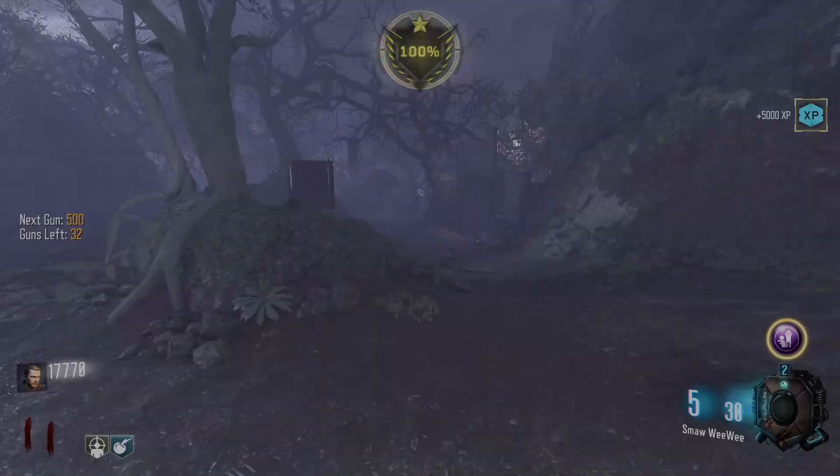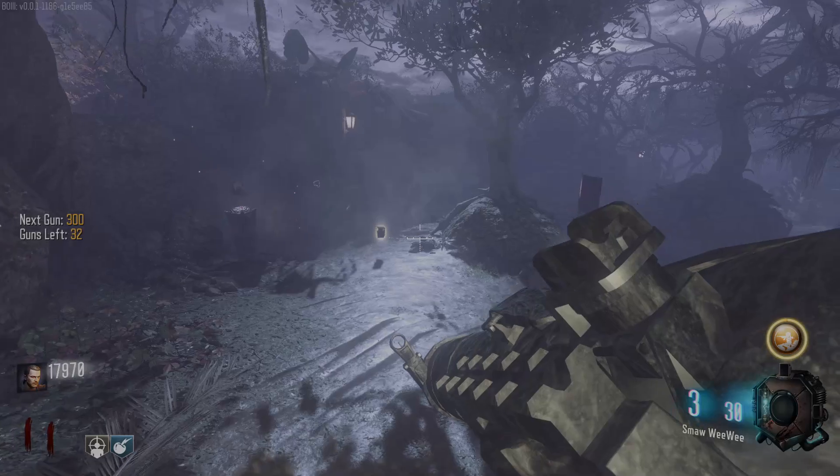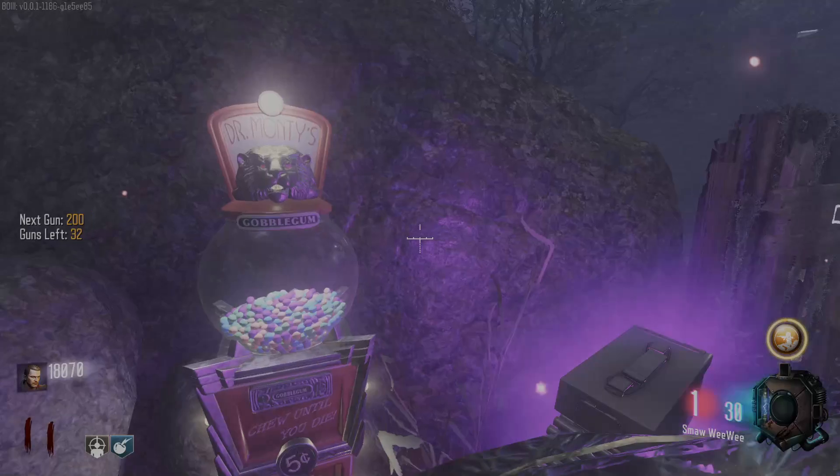Stock option — that's all I need. Arms Grace — another very pointless gobble gum. This thing wrecks the spiders though — like spider rounds are absolutely pointless. Please be stock option! Yes — stock option! I'm just going to keep hitting the gobble gum, cycling through. Get coagulant out of here — 32 guns to go, we are almost halfway done with this.